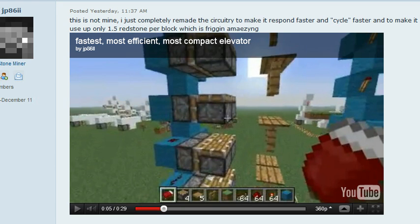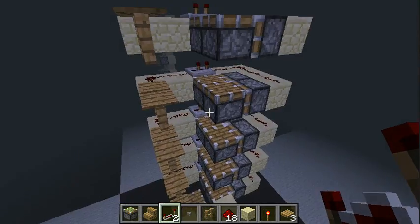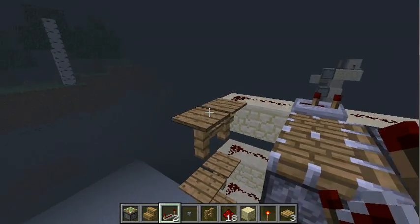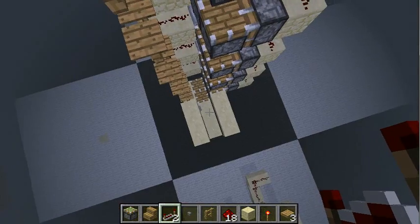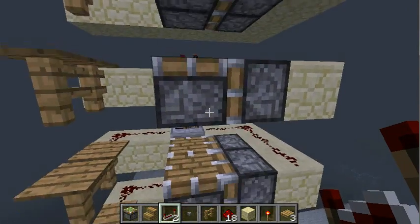I thought the idea of using pressure plates on fences is too good to just use it for this one design. So I tried myself, and this was my first try. The idea behind this is to use the pressure plates for all pistons on one level, so it's an asynchronous elevator where each level will wait for the player to activate.